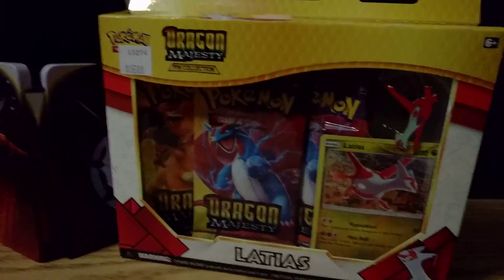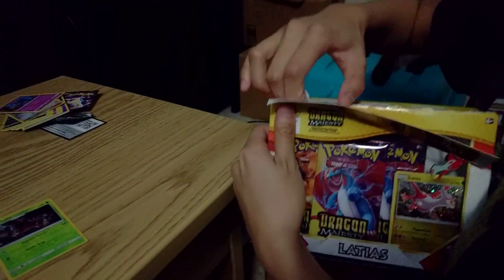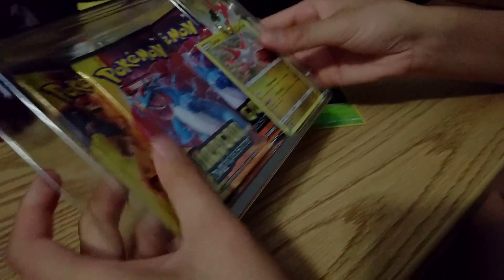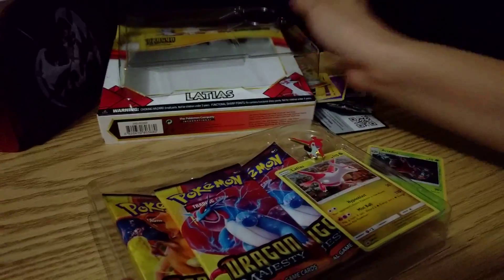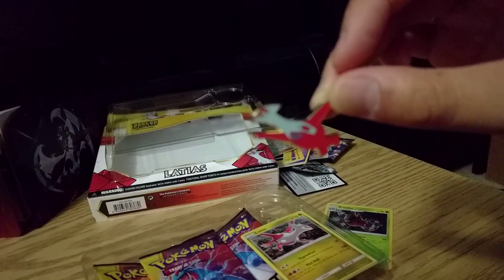Now for the big packs I picked up — Latios Dragon Majesty, a new set that just came out recently. Finally found a store that had them; these were the last ones. They each come with what I'm not sure is a promo card or just one of the cards in the set, we'll take a look. Alright, so let's see the pin — we got the Latios pin, pretty nice.